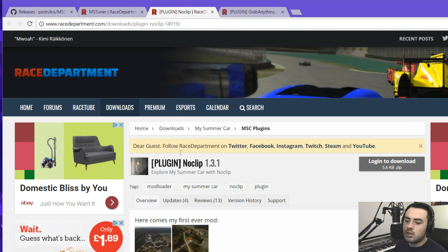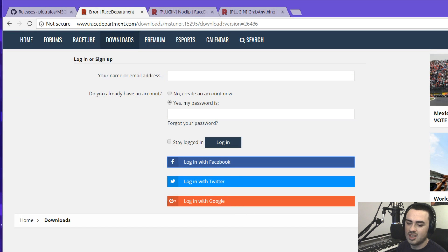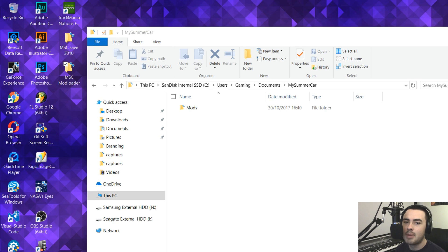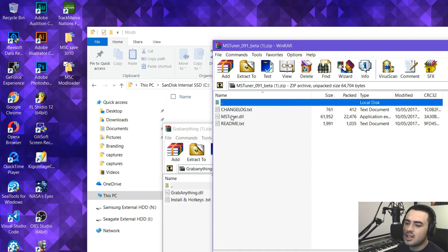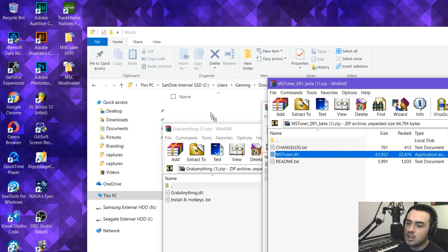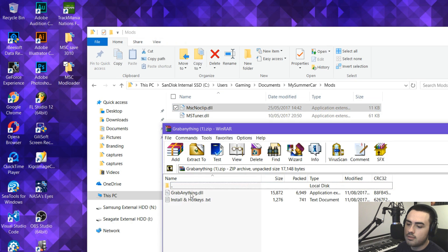Next we need to download some mods. In these tabs I've got MSTuner, Noclip, and GrabAnything. You may need to log in to download — you can log in with Facebook, it doesn't matter. Once downloaded, open each zip file. All you actually need is the DLL file inside. Drag and drop each DLL file into the Mods folder we just created. You don't need to worry about any other files that come with it — they're just help files.